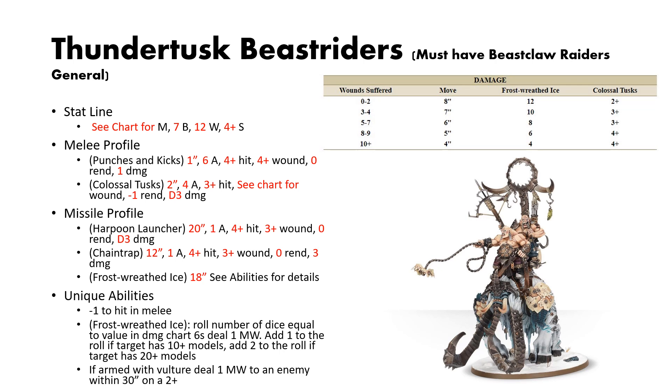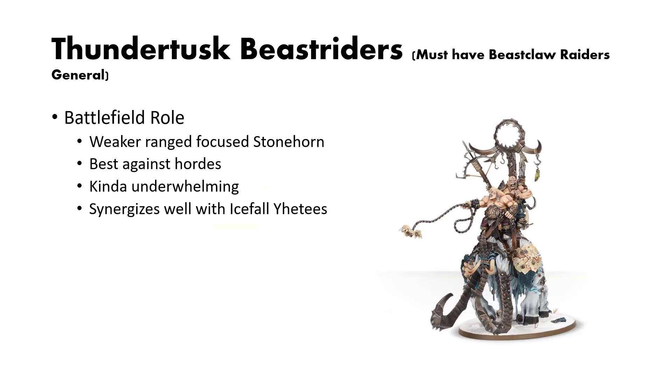It has a native minus 1 to hit in melee, and you have the same choice to equip it with the Chain Trap or the Vulture. The Thundertusk is very similar to the Stonehorn, except it's a little bit of a weaker, ranged-focused option. It's best against hordes. I think it's kind of underwhelming — it's still really good, I just think the Stonehorn is a bit better. But it does synergize fairly well with Icefall Yetis, which we'll get to in a second.